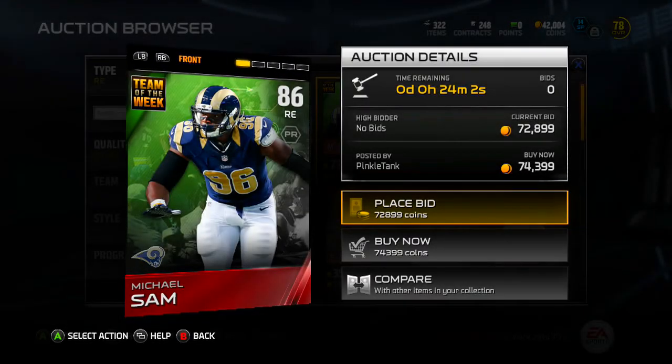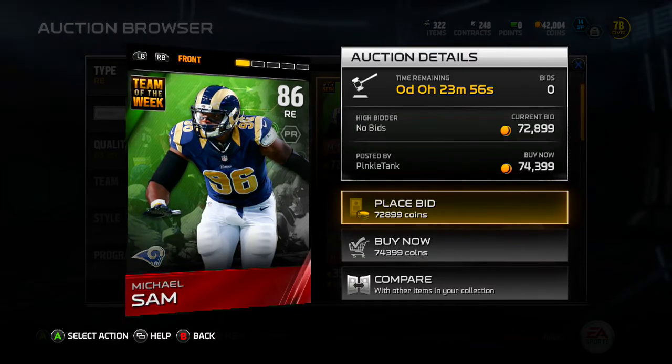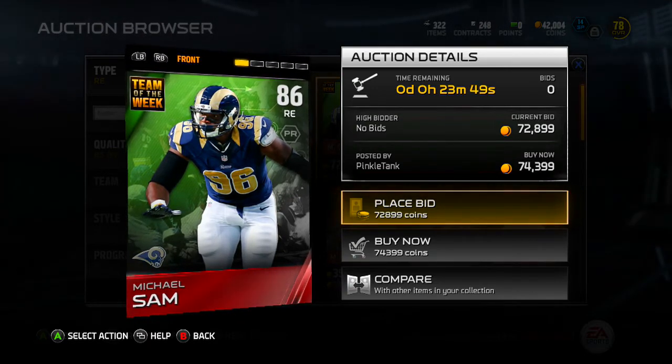Yo, what up this planet man? We have Michael Sam coming out as the Team of the Week card for this collection — 86 overall, right in with pass rush chemistries or styles. I don't want the mad police to come arrest me over this. Anyways, he's a leak card. The man's a monster.